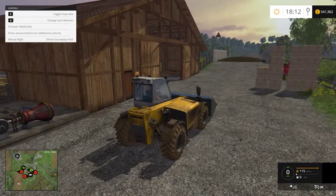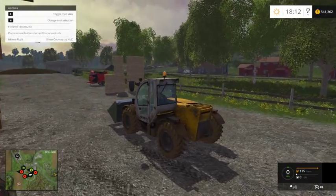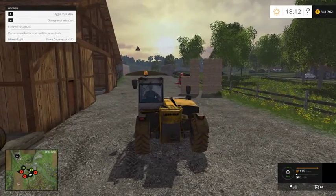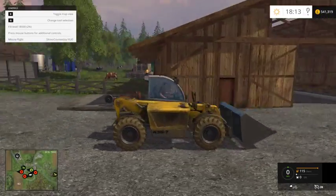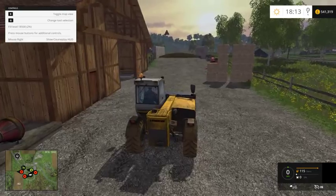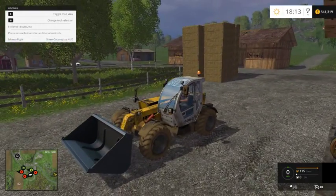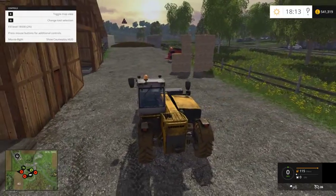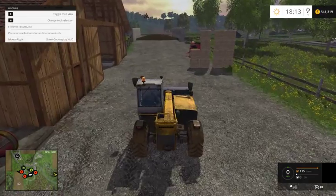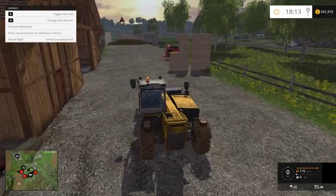Hi guys, welcome to Farming Simulator 15 with me T Belly. I'm just going to do a CoursePlay tutorial using the fill and unload shovel type. What we're going to do is fill up the shovel from the silage there and put it in the shed behind the hay there, and hopefully it'll just be a loop so we'll just sit back and watch it do it. So let's crack on.